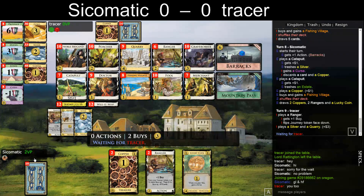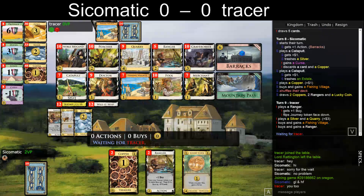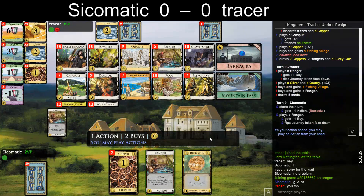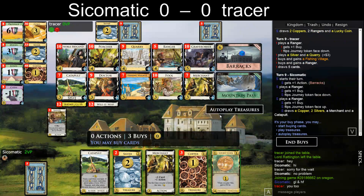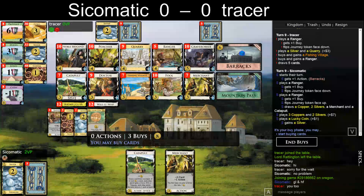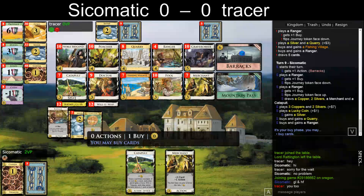Do I play them both? I guess I do. That's a decent draw — three buys. I could get a Quarry here and a Ranger just so that things cost less. I think this is fine because I have a lot of buys.